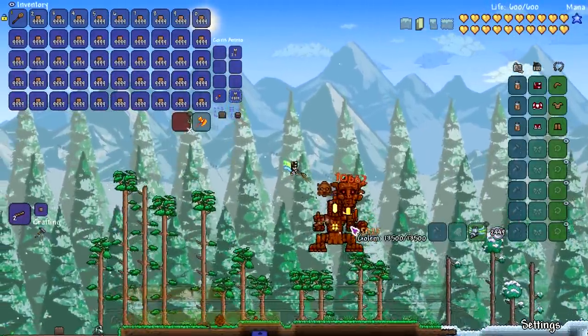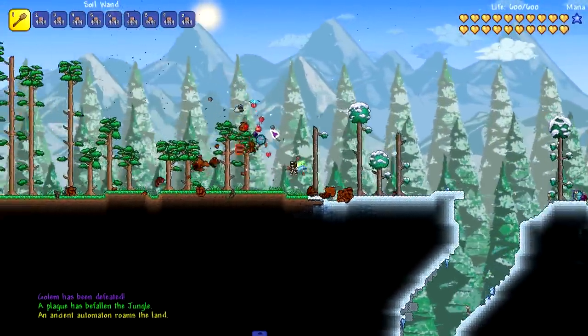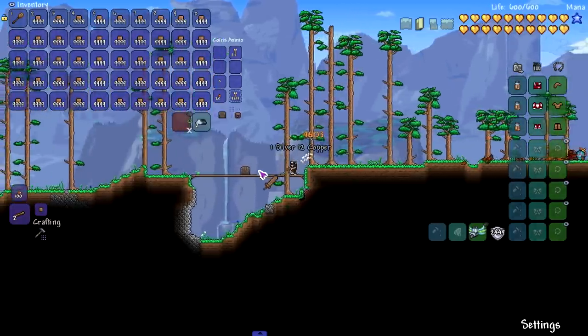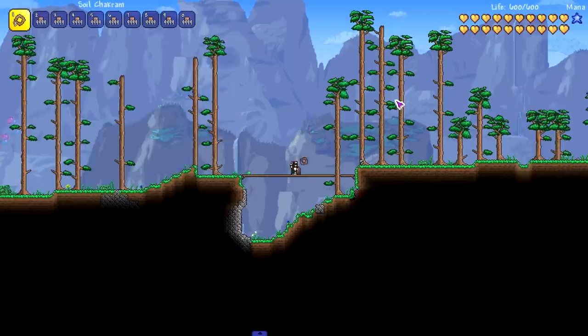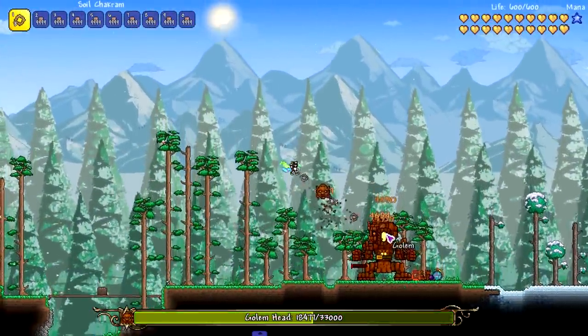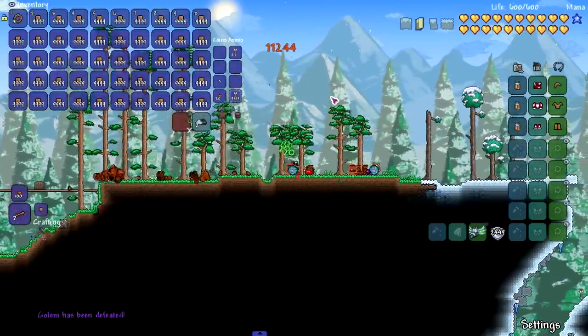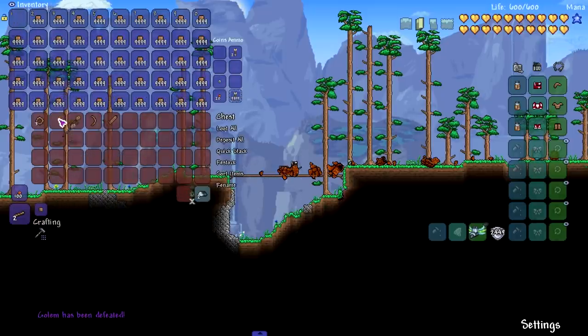Most of these weapons we don't need to test individually since we know how they'll work — like this one shoots balls of soil, and the sword just swings and hits. But let's test the more unique ones. The shock rooms throw shock rooms, which is actually really good for a pre-hardmode weapon. You upgrade with only the cost of having a bunch of soil in your inventory — not bad at all.